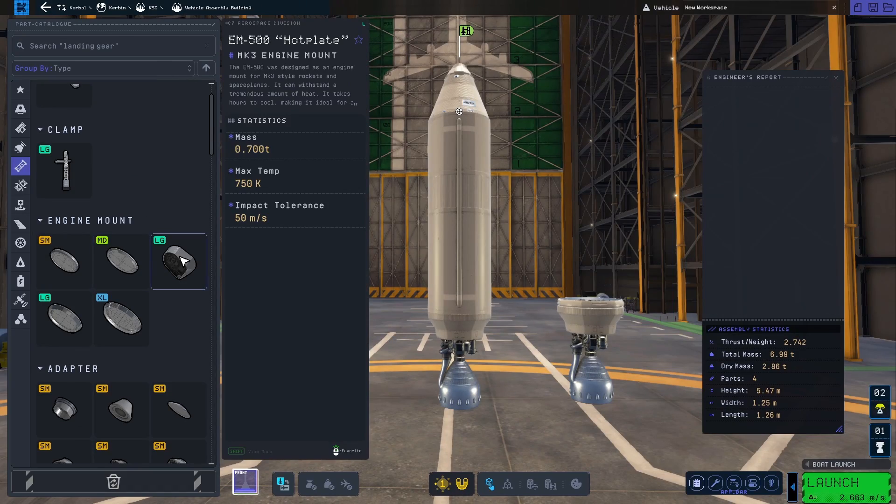All of the engine plate sizes weigh the same, which makes them especially bad on small rockets. These might literally be keeping you down.